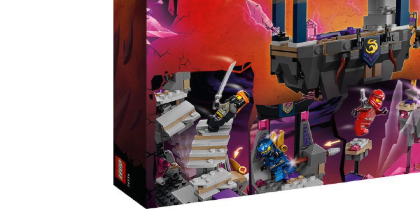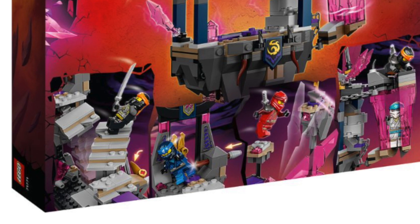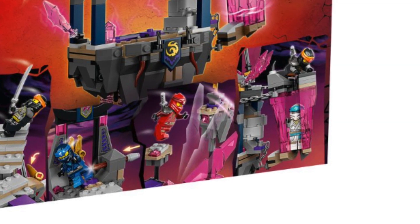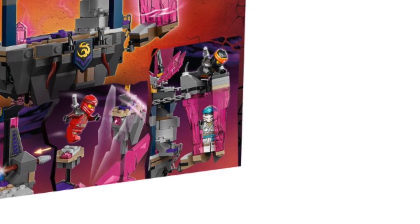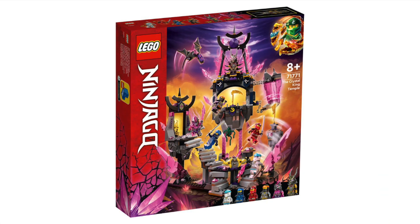For features, it's actually pretty cool — you can knock out the bridge, and when Jay's trying to get the Nunchucks of Lightning you can knock him to the side, or a crystal can come and slice you when trying to get the Sword of Fire. There's also a jail cell, which is kind of standard for structure sets. The new golden weapons look pretty cool — the scythe and shurikens are definite upgrades, while the Nunchucks of Lightning and Sword of Fire are welcome additions but not my favorite upgrades. This set is going to be $80, which is a little bit of a stretch, but fine given all the exclusive content.